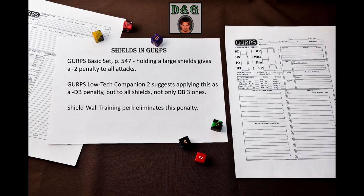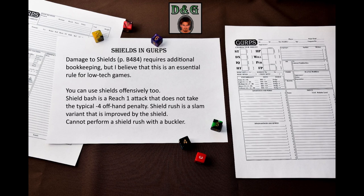The Shield Wall Training perk negates this penalty. By default, shields cannot be damaged. The optional damage-to-shields rule on page 484 of the GURPS Basic Set makes it so that if your shield's defense bonus makes the difference between success and failure on any active defense – not just block – the blow struck the shield squarely and may damage it. These rules involve additional bookkeeping as you track shield integrity and familiarize yourself with overpenetration rules. I think this rule is essential in low-tech games; without it, I believe shields might be just too good.